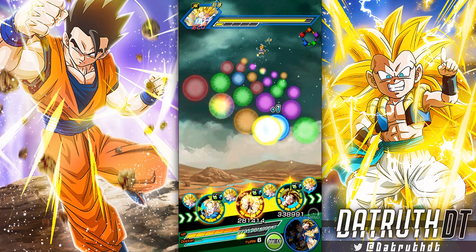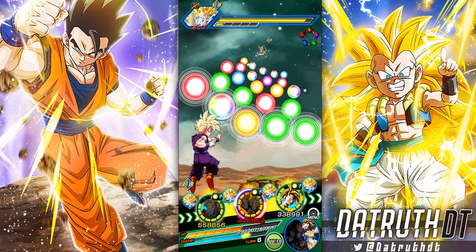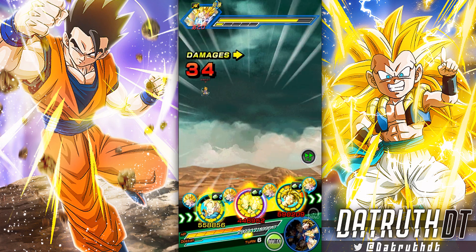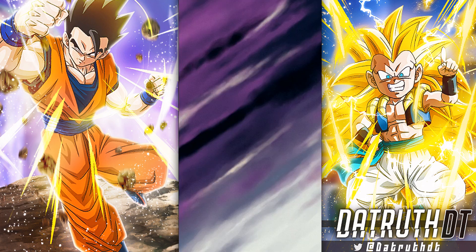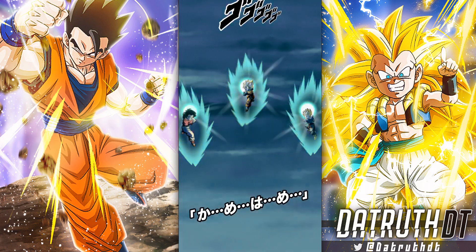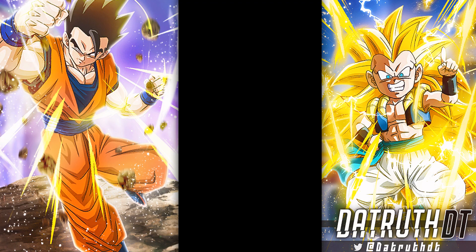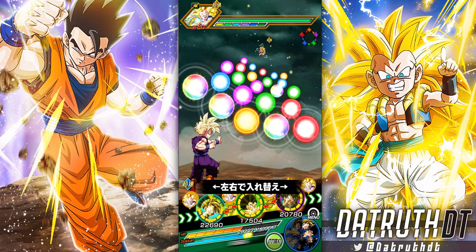I'm missing the super attack with AGL Goten fairly often here, which is not good. The Dokkan Fest Trunks and Goten — once we get that active skill off they're getting seven million, getting a lot of extra ki, which is going to help. But you can see how this ki issue is going to be a problem. Let's get one rotation here with Trunks and Goten — I'll probably skip through because we're moving very slowly right now through this event.